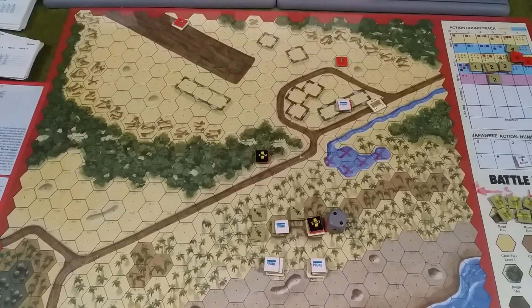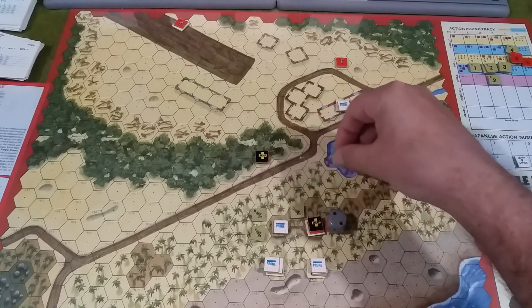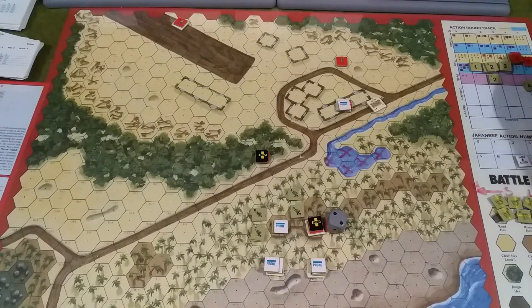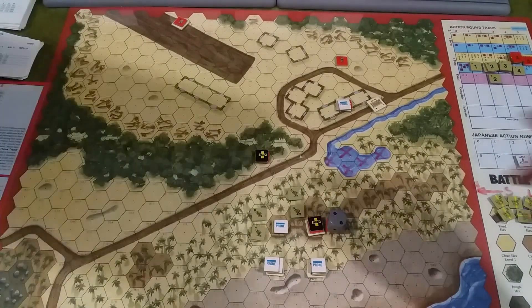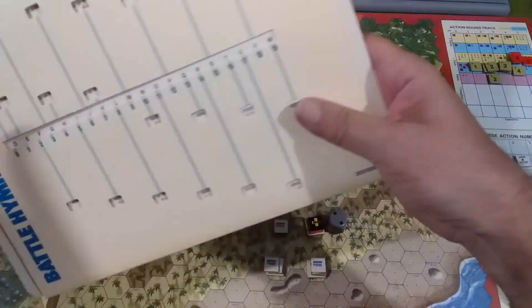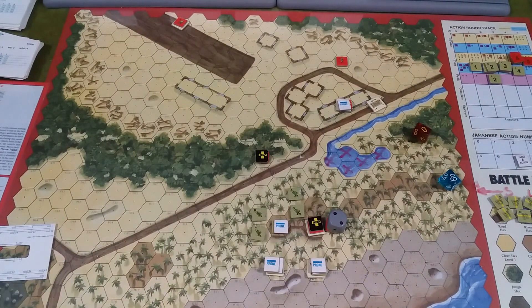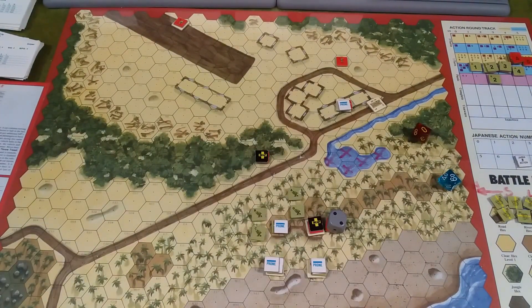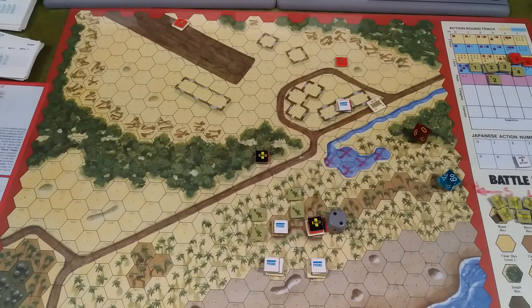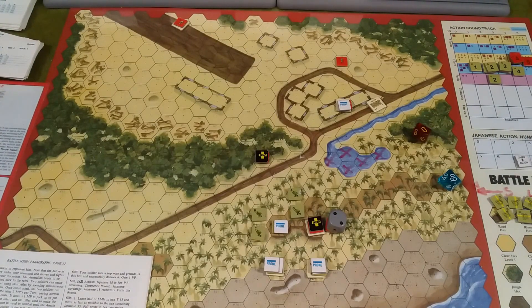Atoms is going to move to P12. P12 is an event — we roll and get 6. Random event 6 is 494. If S6 has not occurred... S6 has occurred, so go to 506. If Japanese 17 is active — he is — no event. Okay, no event.